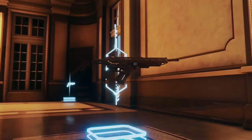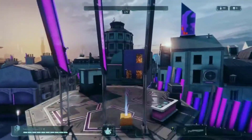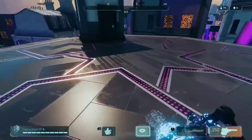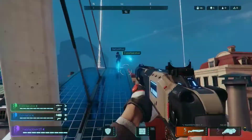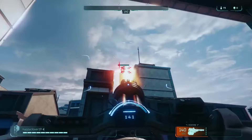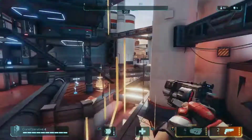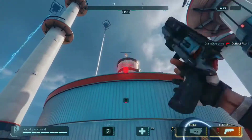Gear is found inside buildings, closed off by breakable barricades, and inside supply crates located around the map. As you traverse the city looking for gear and enemies, you'll discover the different environments create diverse gameplay opportunities and challenges. Your competition may come from any angle.